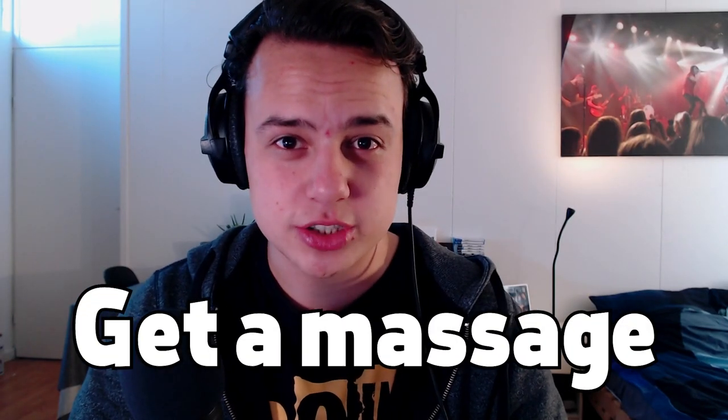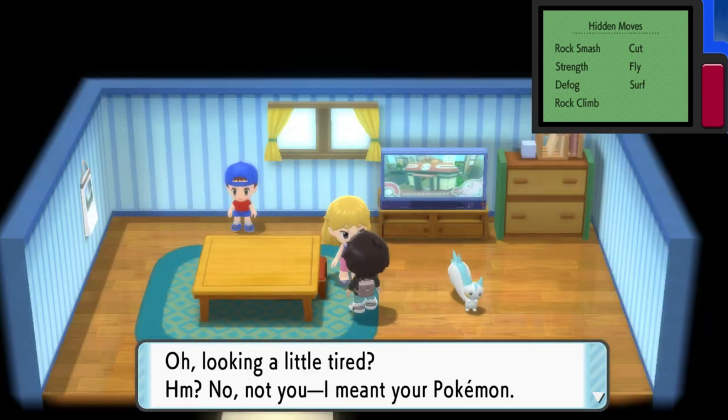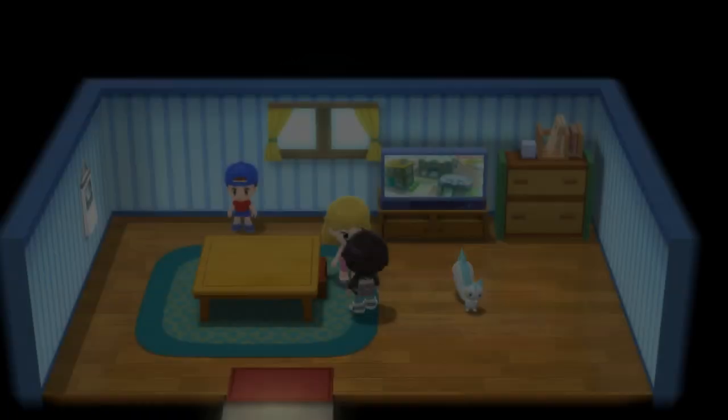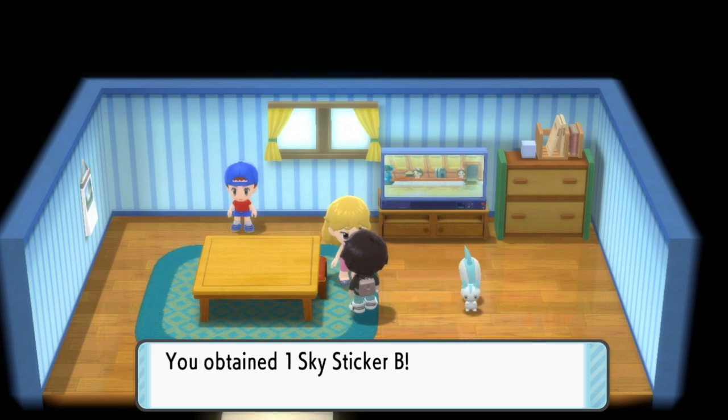Number six: get a massage. In Veilstone City, you can talk to the massage girl once a day to get a nice little friendship boost for one Pokemon. There are other ways to improve your friendship, but some of these are just a little too time consuming to actually do, like winning a contest — it just takes too long.